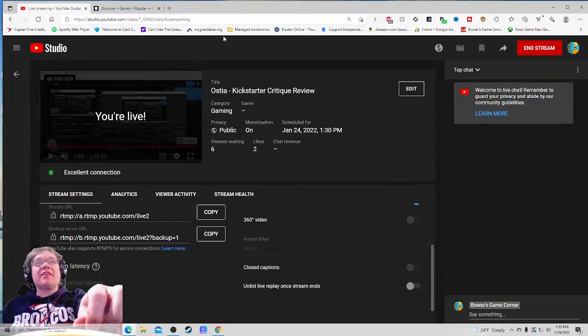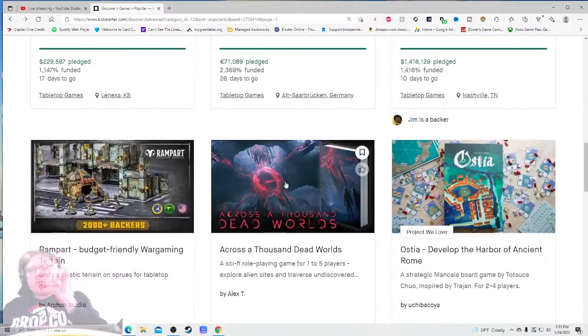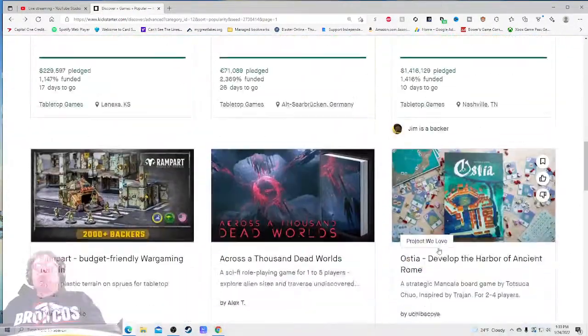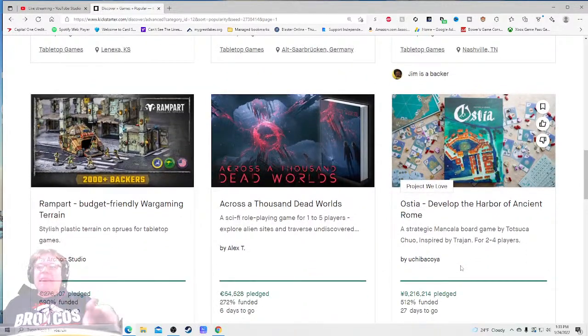Ahoy there YouTube, I'm back again for another Kickstarter critique where I take a look at a different Kickstarter tabletop game every weekday at 1:30 PM Eastern Standard Time and give my honest thoughts on how that Kickstarter project is being run. Today I'm very excited to be checking out the ninth most popular project in all the tabletop games: Ostia, Develop the Harbor of Ancient Rome.